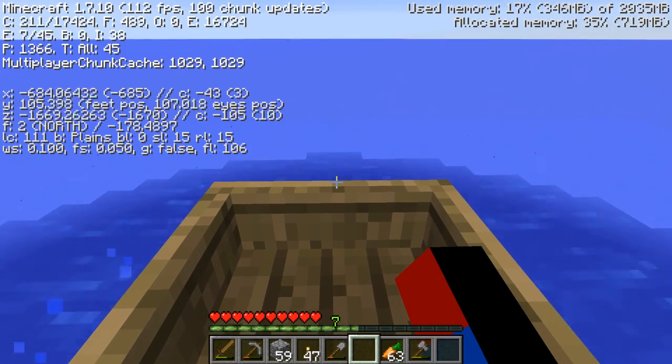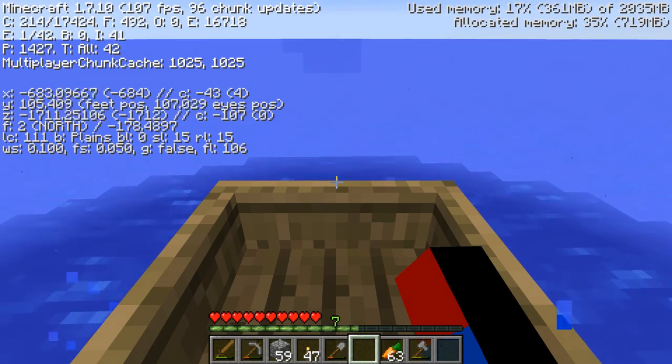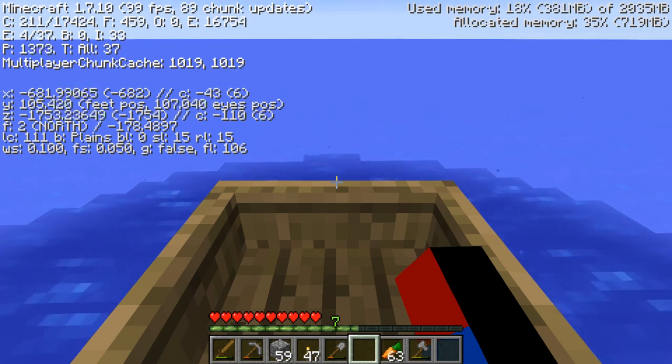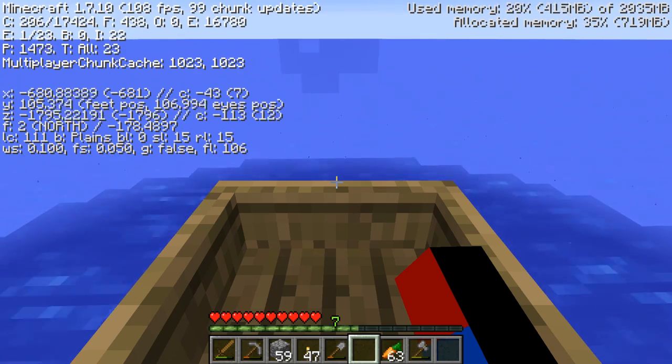Eventually I will go diagonally, but currently since I don't have a compass or any mapping techniques, I'm just going to use rudimentary navigation by going out in all four directions from my base. But then eventually I'm going to get a compass, and using my compass I'm going to be able to practically find villages anywhere and be able to get back to my original spawn point. But until I get a compass, that's going to be quite difficult.